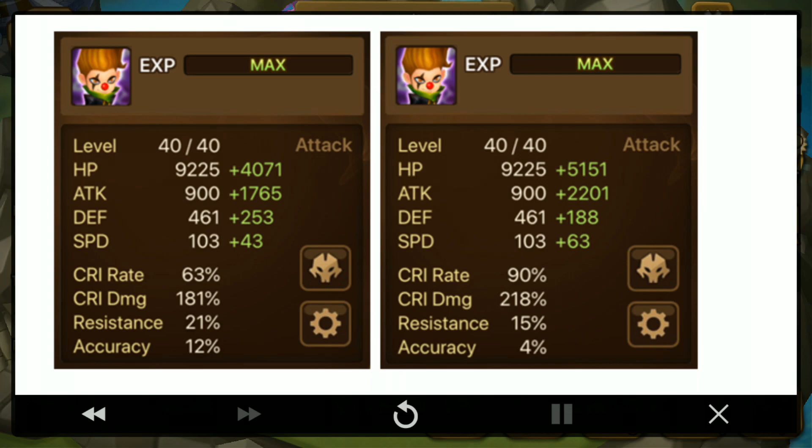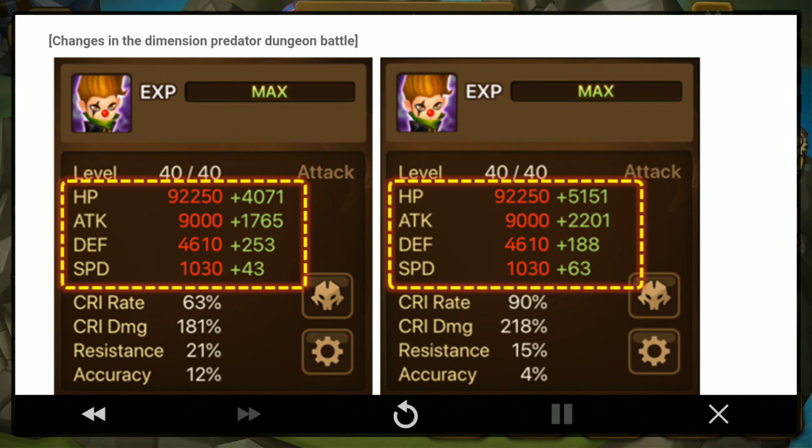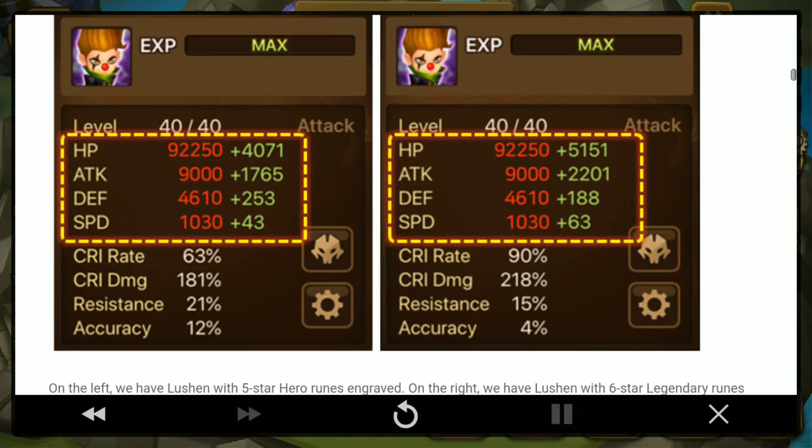So the rune set really doesn't matter that much. But you still want crit rate and crit damage so that you can at least crit and do damage to the boss. For attackers you probably want rage runes — rage and blade. It's like a 5-star versus 6-star rune doesn't make that much difference in total stats, but you still need crit rate, crit damage, accuracy, and resistance.